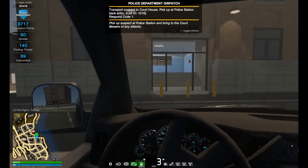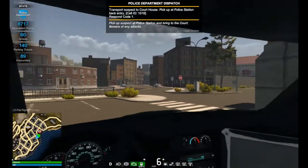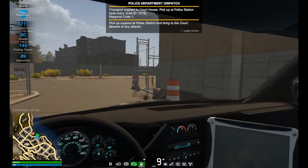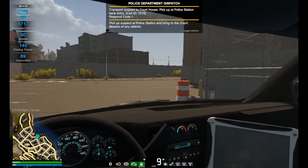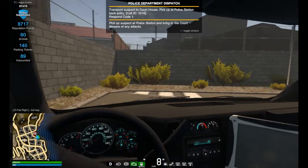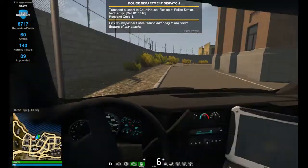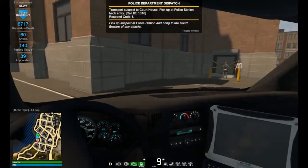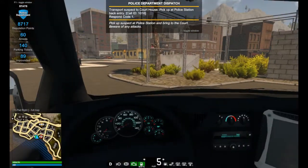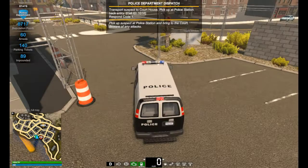When you receive the call for prisoner transport to the county courthouse, that person is going to be located back here. Sometimes I will have my car parked in the lot when the player comes up here to get them, and they have a tendency to speed off and take off, trying to outrun me like they've got to get to the courthouse first before me.